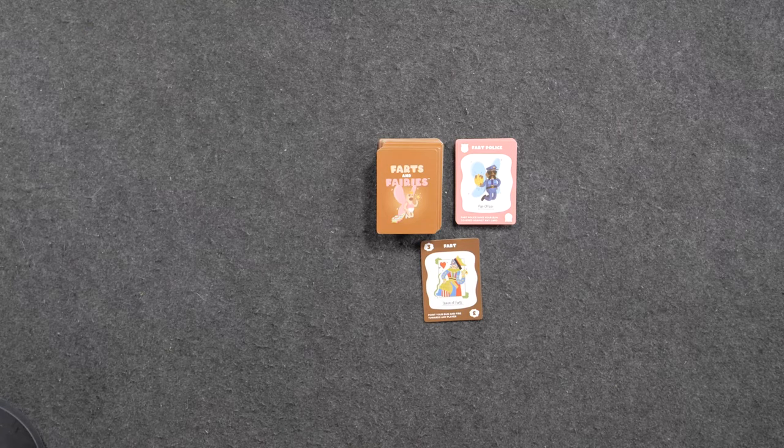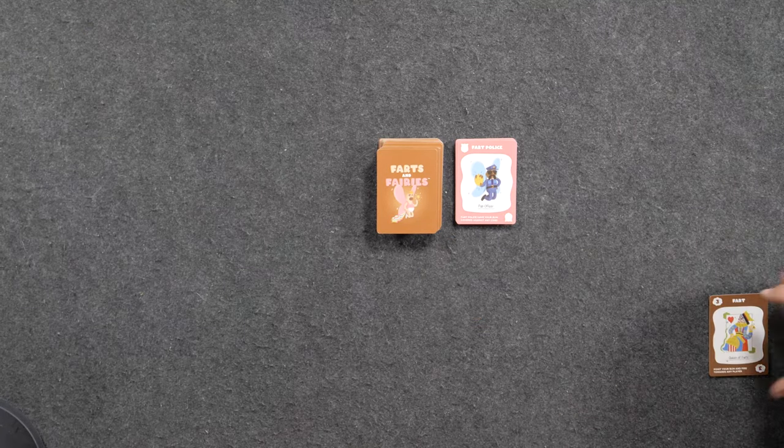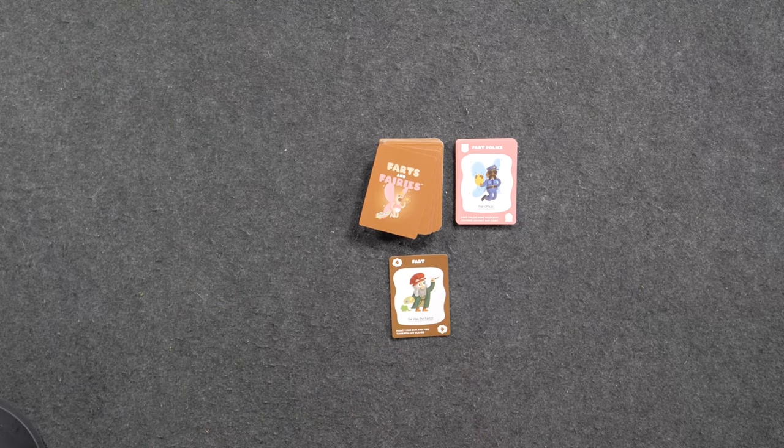Brian starts his turn with a draw and farts on Brandon — it's a queen of farts. Brandon has to accept that fart. Then Brandon wants to fart on Brandon — actually it's a four point fart, Da Vinci the fartiest. Brandon has to take that one too.